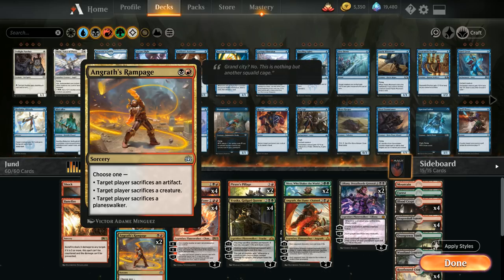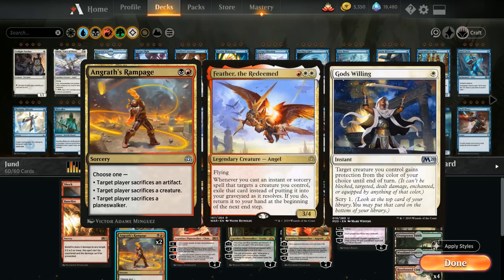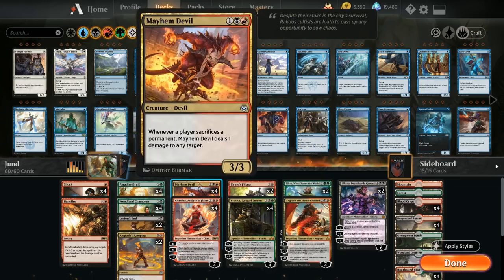We also have two copies of Angrath's Rampage as a pretty flexible removal spell that can deal with artifacts, creatures, or planeswalkers, and can also circumvent the protection spells out of the Feather deck. God's Willing is not going to stop us from dealing with a Feather, for example. But it's pretty poor against Tamiyo decks since Tamiyo prevents us from making the opponent sacrifice a permanent.